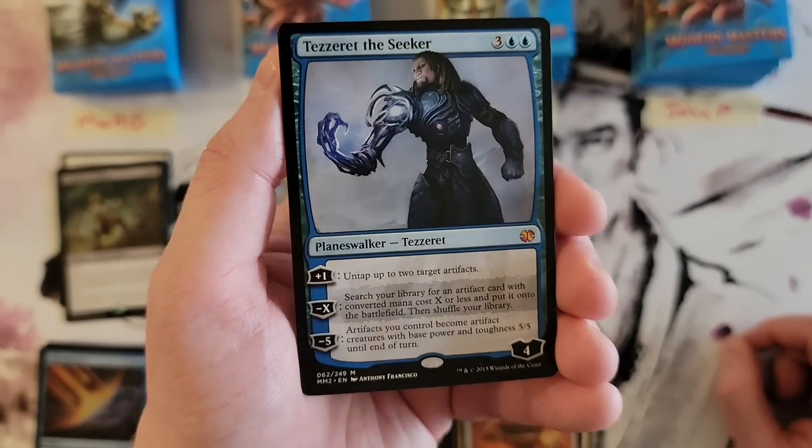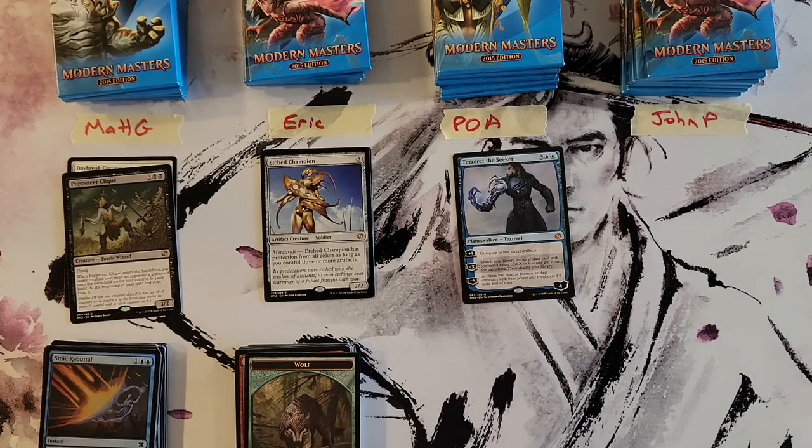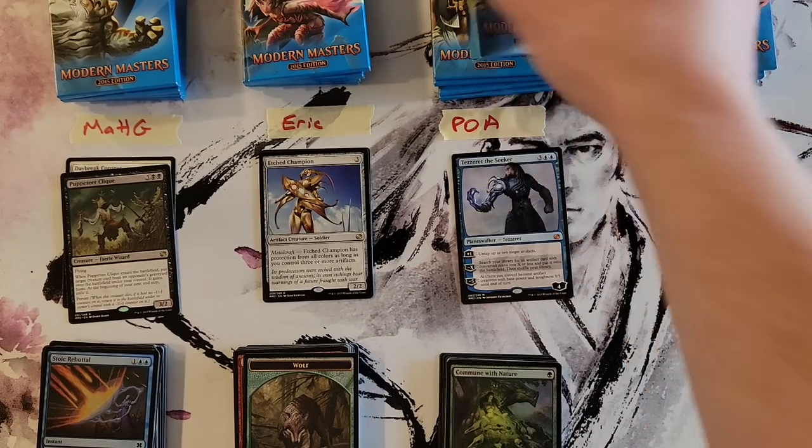Tezzeret — hello, hello Tezzeret! He couldn't have picked a better card to put in my stack. And then a Commune with Nature. Everybody saw me shuffle that. He's not that big of a hit but I dig it though.